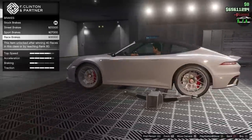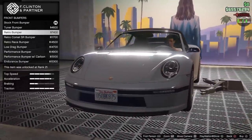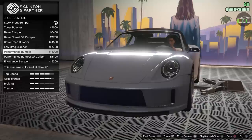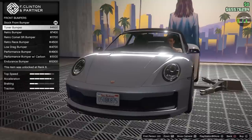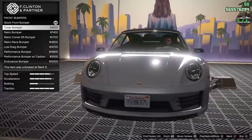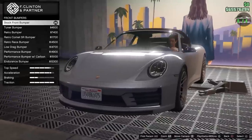Alright, we got armor, brakes, bumpers. You have the tuner bumper, retro, retro Comet SR — pretty much all the same bumpers we saw on the standard S2. Interesting though — the tuner bumper on the S2 removed the front plate, but this one keeps it. I do like the tuner bumper, which is pretty much the standard one but with less fins on the grille. We'll go with that.